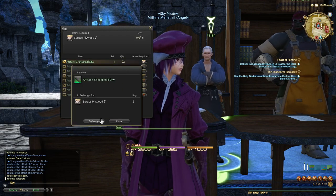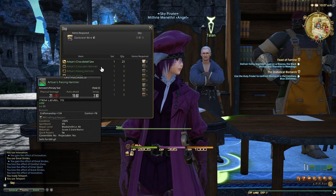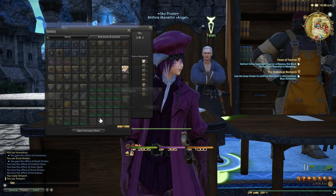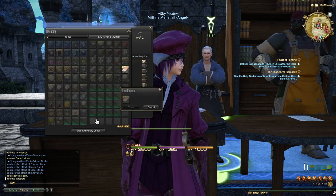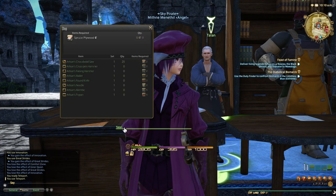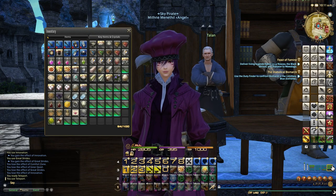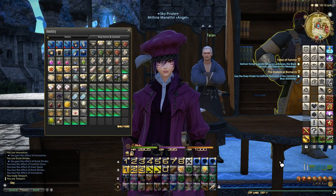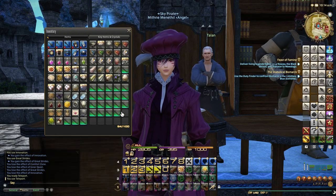We're nearly there — 22, 23, 24, 25. Now, the reason the 10 million gil guide was worth 10 million is because Master Demi-Materials were selling for more than 200k. Now it's about 50k. But technically, with it being a quarter of the mats for roughly a quarter of the price, the profit might still be in the same sort of region.